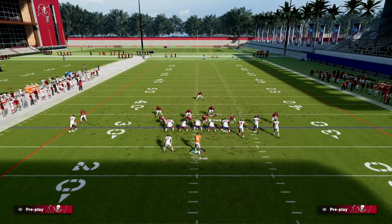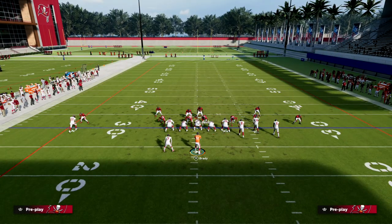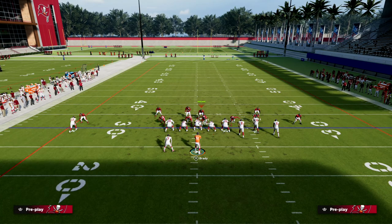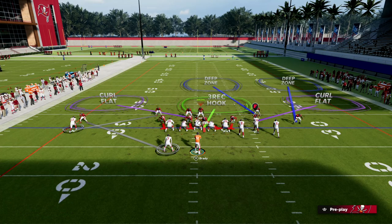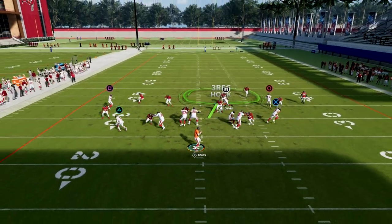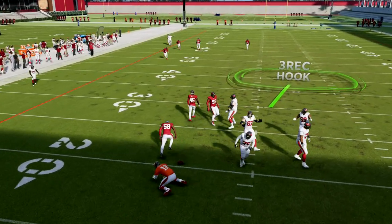You can also do this out of other coverages — for example cover three. You could drop a curl flat to the backside guy, maybe drop a blitz here, and now you have kind of a cover three on the right with that man coverage concept on the left. The running back is taken care of; you just need to user that post route.